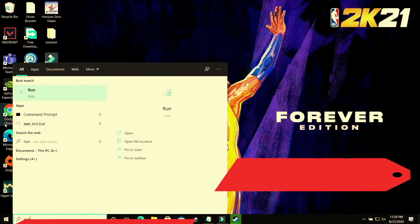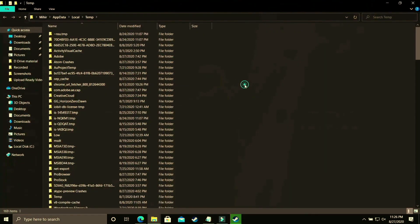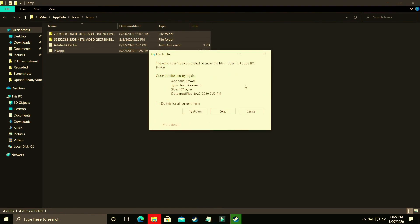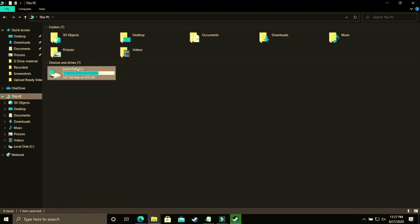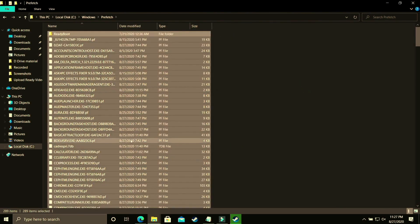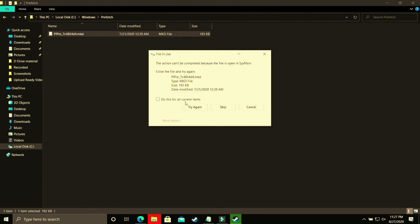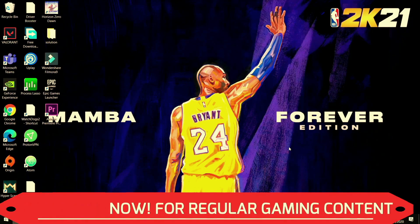Open Run again and type '%temp%' and click OK. You may see many temporary items — these are all junk files, similar to cache memory, so delete all of them. Skip any files that cannot be deleted. Next, go to the last temporary folder: navigate to Local Disk C, then Windows, then the Prefetch folder. Delete all files there as well, skipping any that are in use. Once done, try running your game and you'll notice a temporary boost in performance.